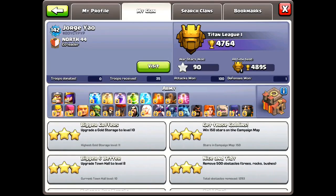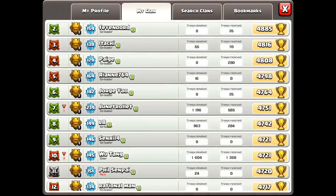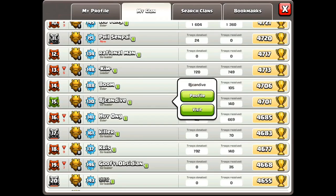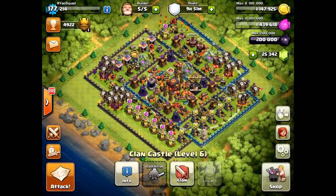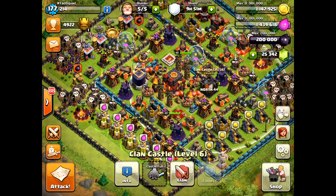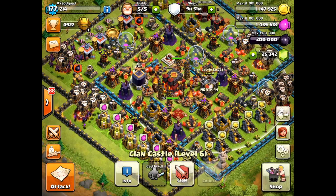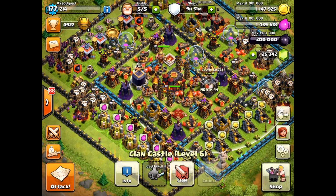I'm looking at Jorge Yao, my main account's trophies — it's a lot lower. I want to take Jorge Yao up to Legends League using just drags — I want to be the first drag attacker in Legends, because all the Legends attackers are Lava Loonians, which goes to show Lava Loonion is OP. Thanks for tuning in to my Road to Legends. Don't forget to like, comment, and subscribe — probably some more drag attacks from my main account coming up. See you guys later.